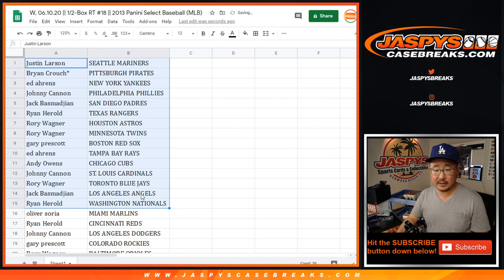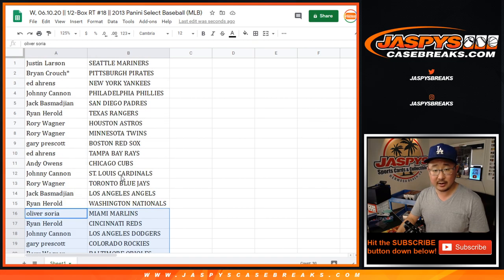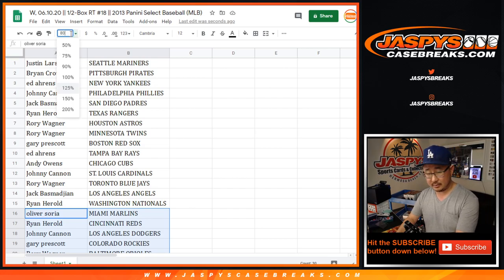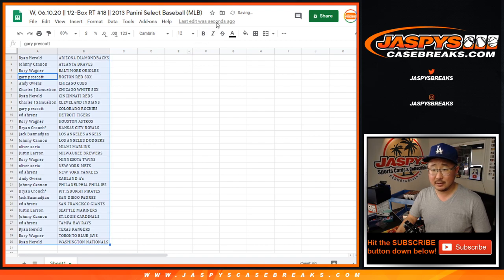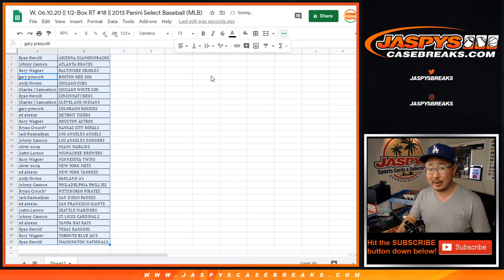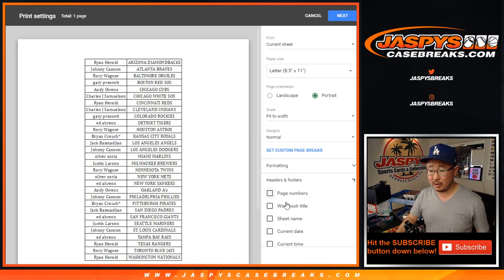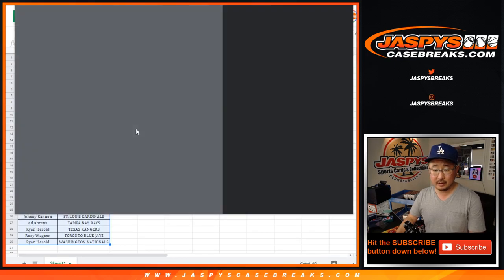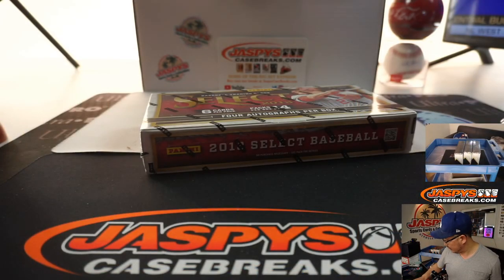All right, so there's the first half of the list right here and the second half of the list right there. No trade windows and stuff like this — we've got bigger fish to fry. We've got to give away those Diamond Icons spots. That break is sold out too, so we will be breaking that after this.